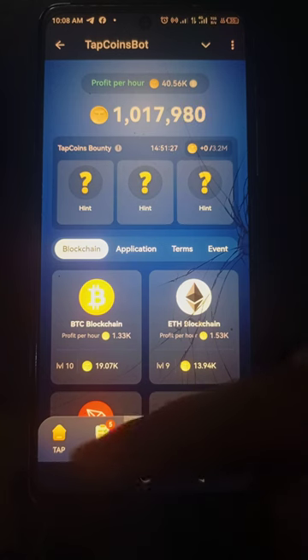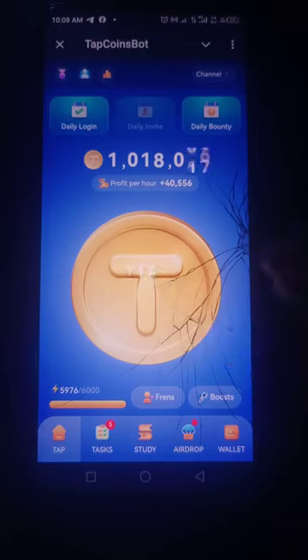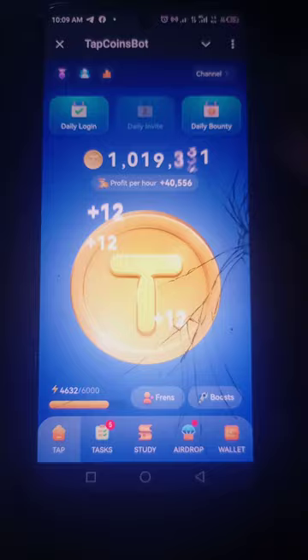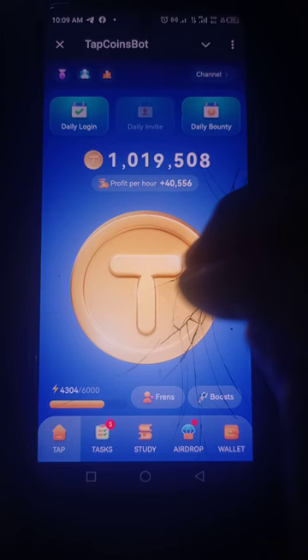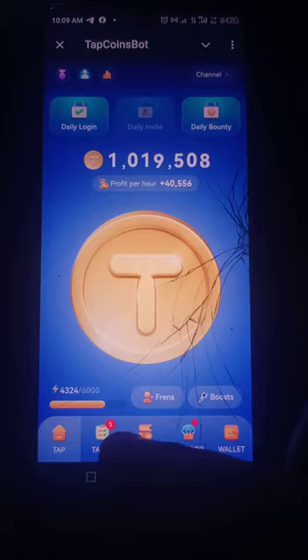Down here are the taps. This shows the amount of coins I have and my profit per hour like I showed before. I can tap 6,000 times and each tap gives me 12 coins because of my level — it starts from one, so as your level increases, the number of coins per tap increases too.